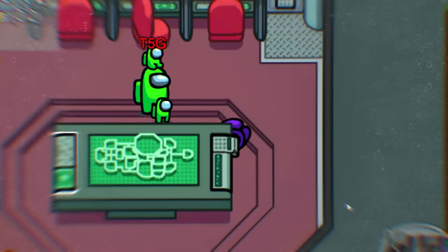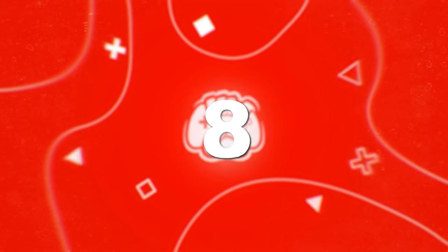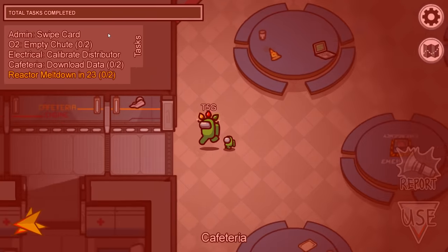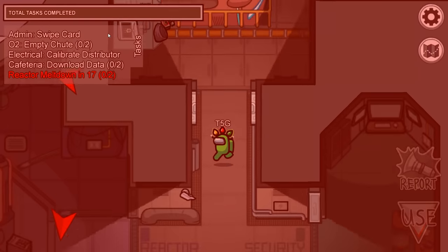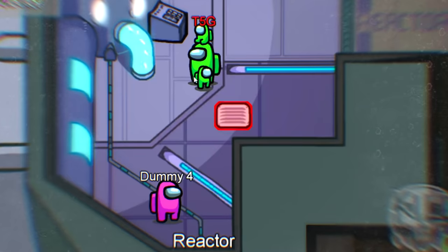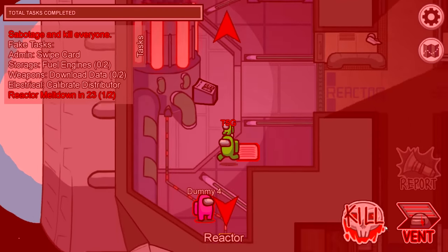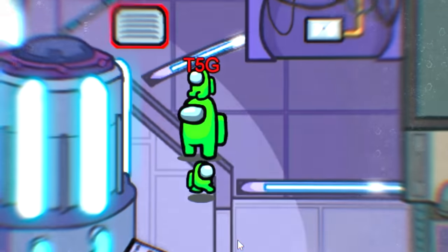For those without a helping hand, here's number eight: how to stop the reactor meltdown by yourself. When the reactor gets sabotaged, most people ignore it. For brave souls who head there alone, here's the trick: go to one of the hand scanners, open the task and then close it, but as you close it and the task leaves your screen, tap the hand. This tricks the game into thinking someone is still on the scanner — then just go to the second scanner and you've saved the lobby solo.